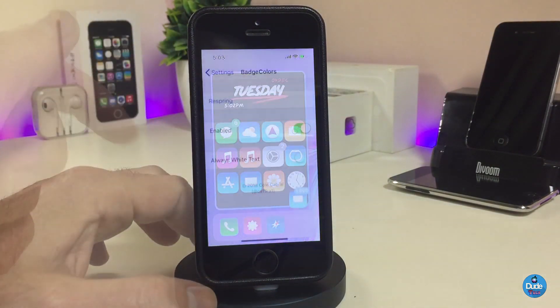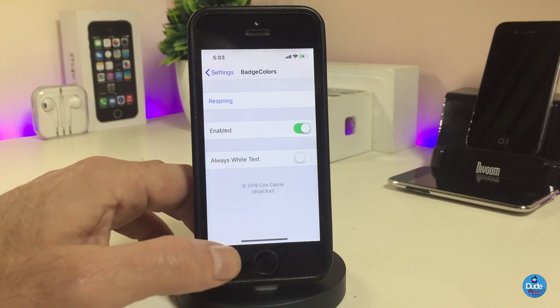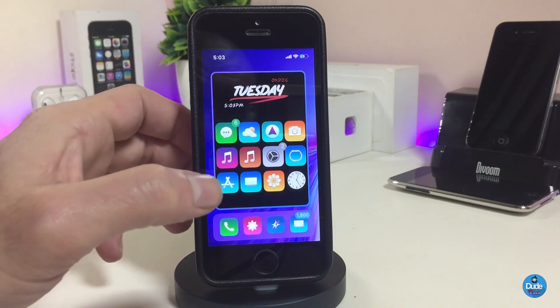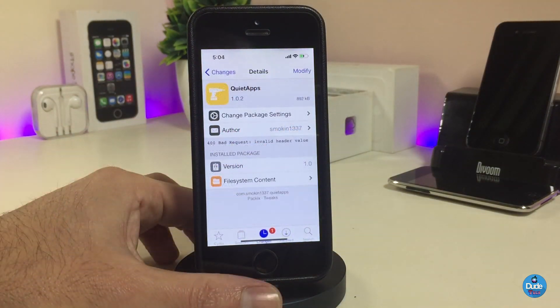If we jump into the settings, we have a respring option and an enable button. There's also a toggle for always-white text if you want that. Once you're done with all the configuration, go ahead and respring your device for the changes to take effect. That's the Badges Color tweak — if you want to colorize your badges, go ahead and download it.